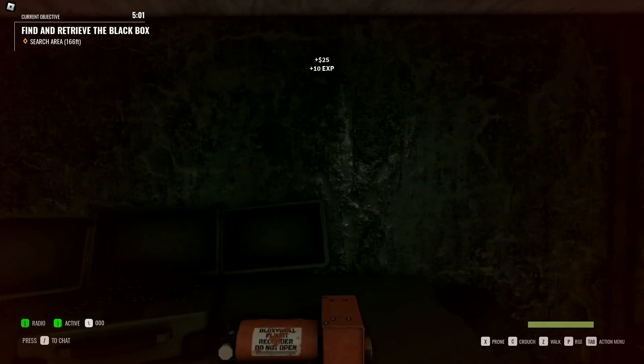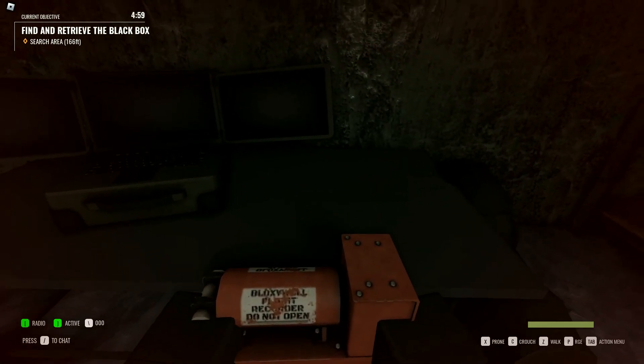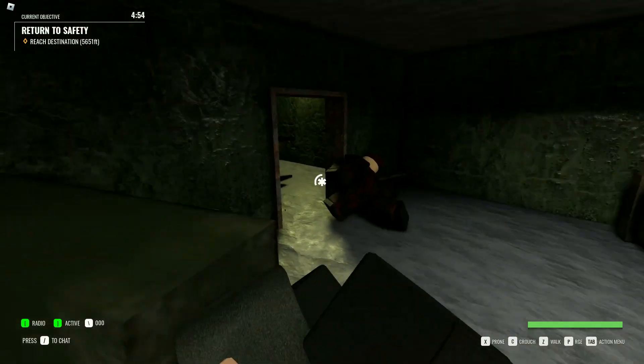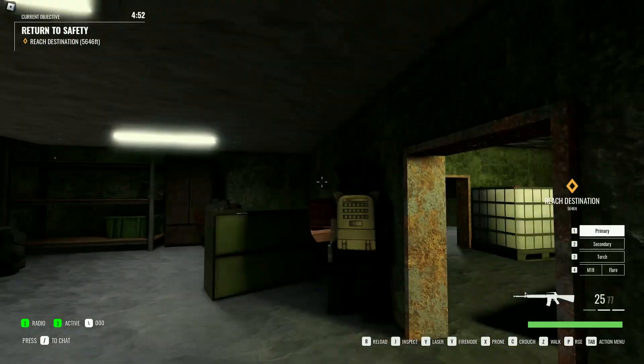After you've cleared all the rooms, go ahead and grab the black box immediately and heal up before exiting the room, because there is somebody in the first room when you came in.